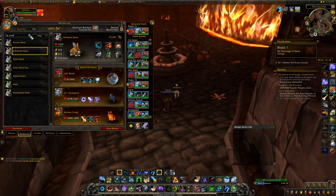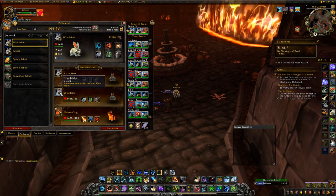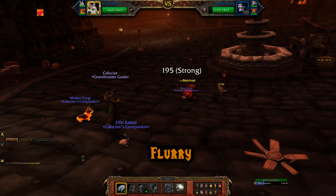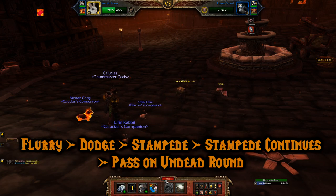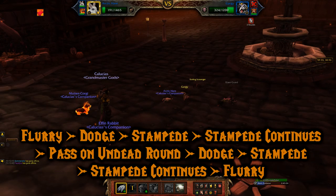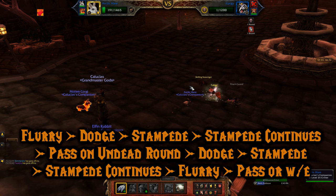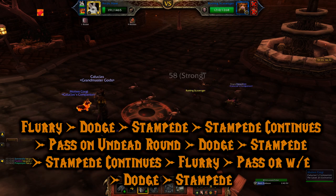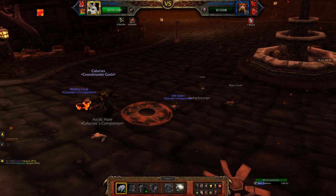Now we're at stage 7 with the Risen Guard. This is when you want to pick 2 rabbits or hares with a speed of at least 297. I personally use Arctic Hare and Elfin Rabbit, both with Flurry, Dodge, and Stampede. Third pet can be anything — I never used mine. Start off with Flurry, then follow that with Dodge, then use Stampede — Stampede will continue and it will kill the Risen Guard. Just pass on the Undead Round for the second pet, start off with Dodge, then into Stampede. Stampede continues, then Flurry because of Shattered Defense. That should knock Gargi into their Undead Round. Against the third pet, use Dodge, then follow that with Stampede. This will most likely lead to your rabbit's death, so bring in the other one and Flurry to finish.